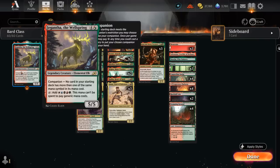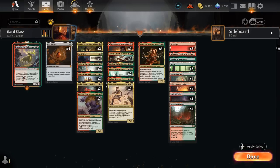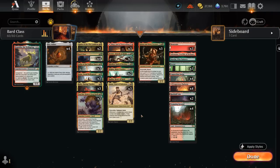We also get to play with Jagatha as our companion, which is relevant as a legendary creature — it gets a discount from Bard Class, so we can play it for four mana, and it can potentially kickstart our level three Bard Class if we're empty-handed and just need any legendary to start going off. That's our deck — now let's jump into some games and see how it does.